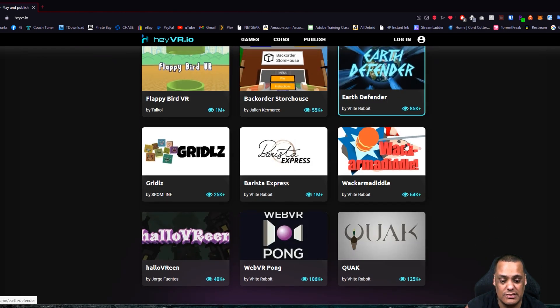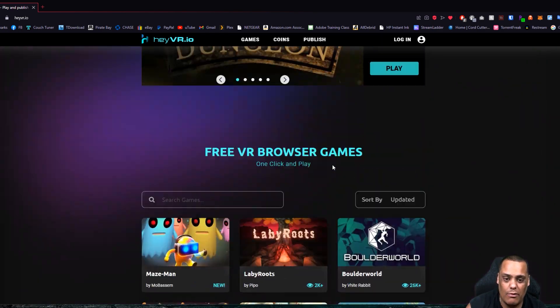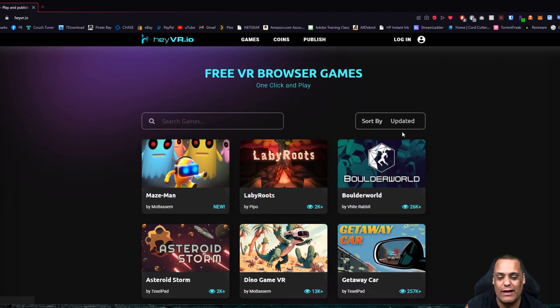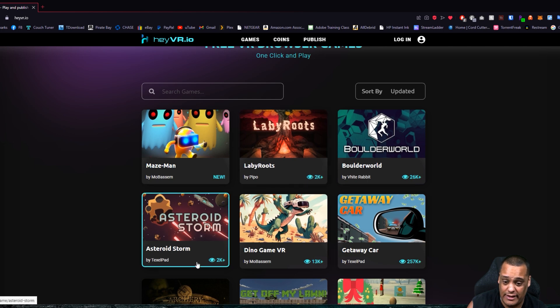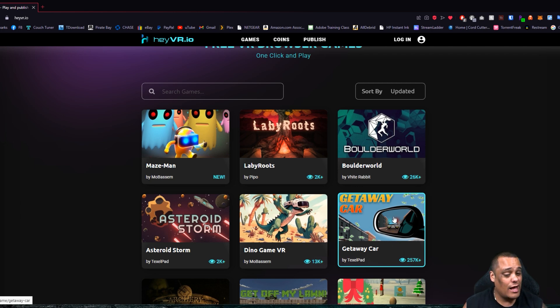You can see all these games here — this is just the top games, but if you go to search you can filter by upload date and find what you want to play. There are tons and tons of games. This game here looks brand new — it might be like a Pac-Man type game. You can see player counts: 26,000 people played this one, 2,000 played this one, 13,000 played this one, 257,000 players on another — so a lot of people use this website.